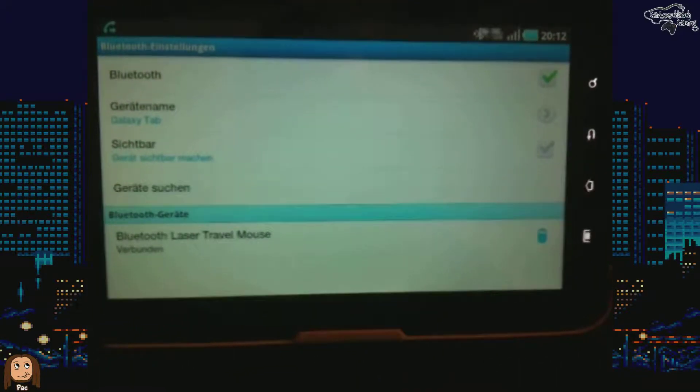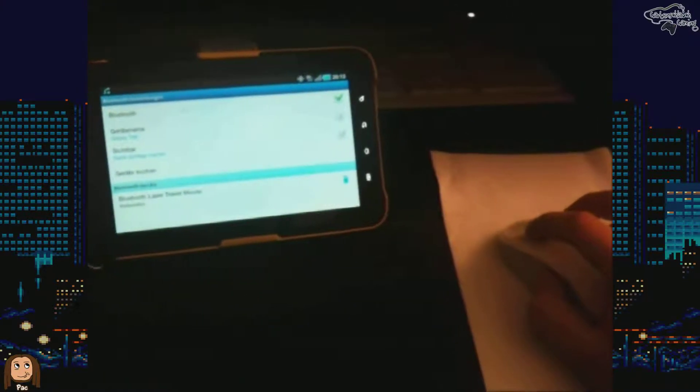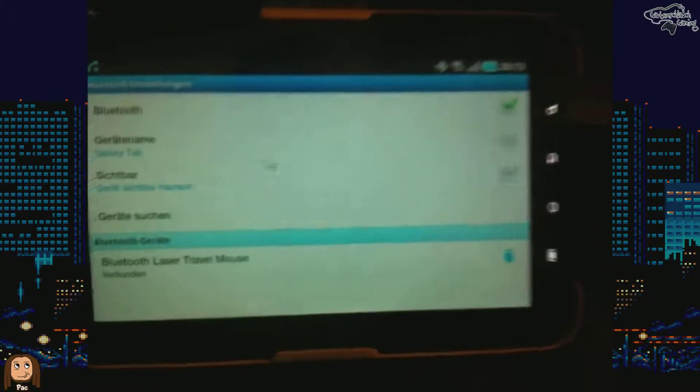As you can see in the lower part of the screen, the Bluetooth mouse is recognized by Android, and right after that you can start controlling the whole Android ecosystem with your mouse.